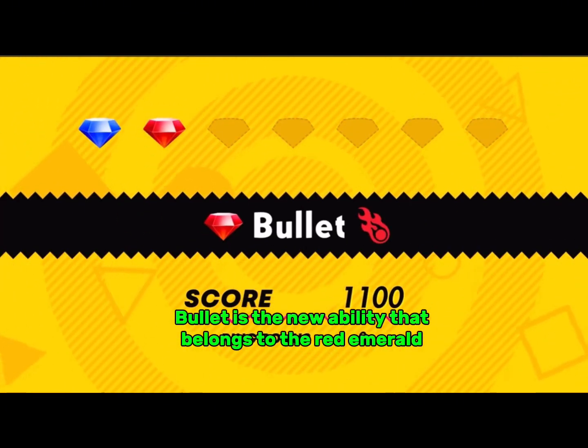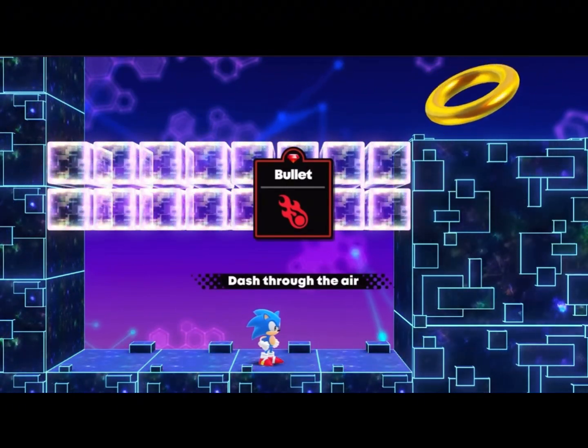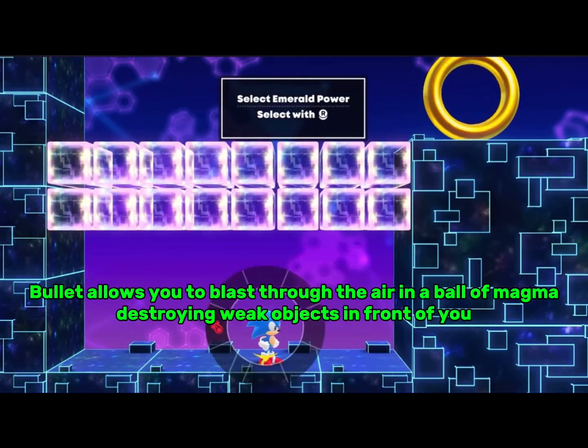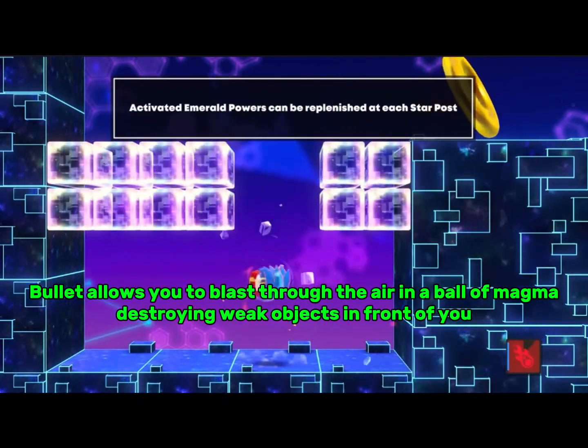Bullet is the new ability that belongs to the Red Emerald. Bullet allows you to blast through the air in a ball of magma, destroying weak objects in front of you.